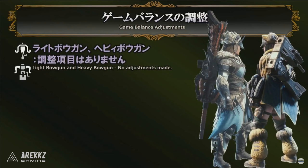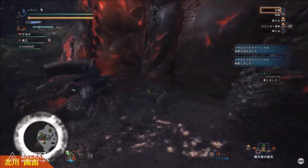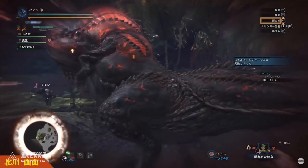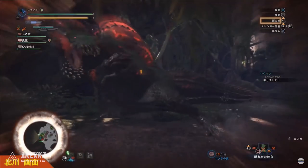Unfortunately for the Bowguns there haven't been any changes made. They said in the stream they feel the Bowguns are in a good place, though some buffs to base ammo types still feel warranted especially after the slicing nerf. So that's pretty much it — those are your weapon balance changes coming to Monster Hunter World with the spring update. Once they hit the game I'll dive into the training room and give a better visual indication of what's changed. Thanks for watching, take it easy.